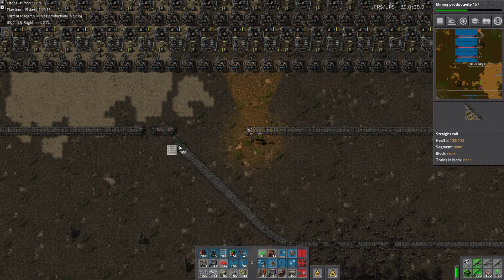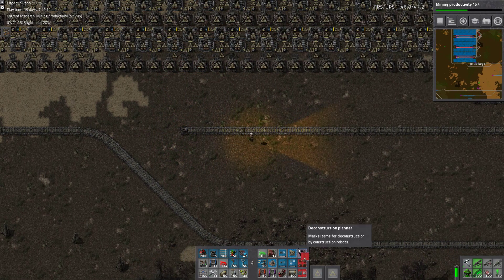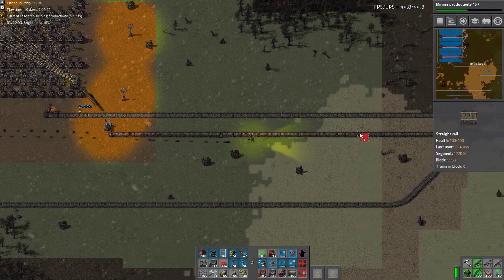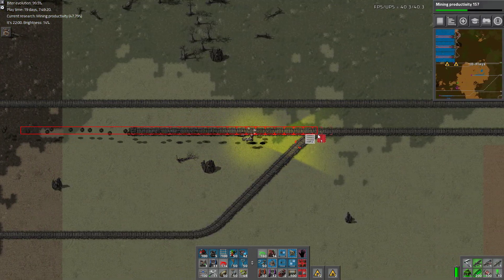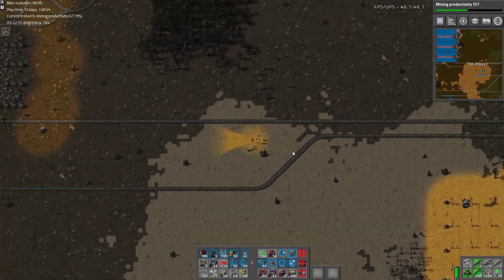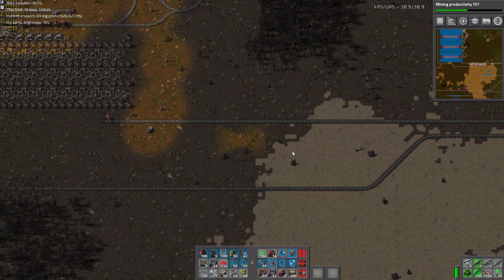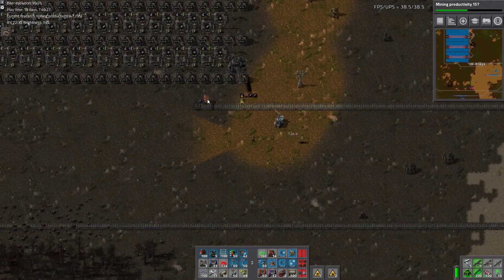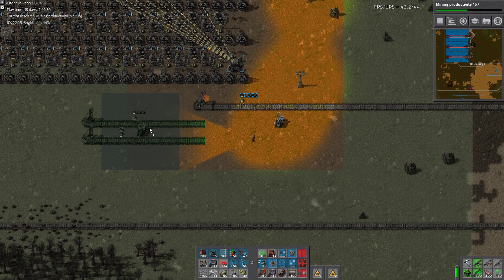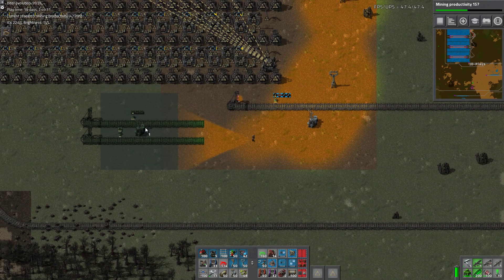The very first thing I do is rip up the train tracks I just laid. But that's fine — get rid of all this train track. We're just spurring the other one out of our way basically. We have this blueprint which I made at one of the other stations.